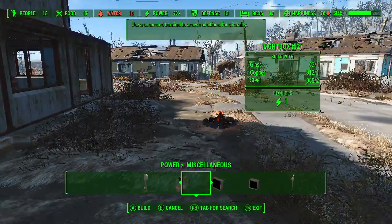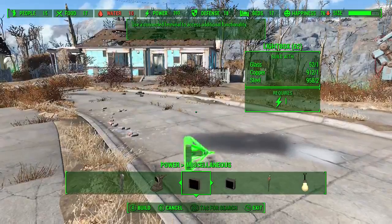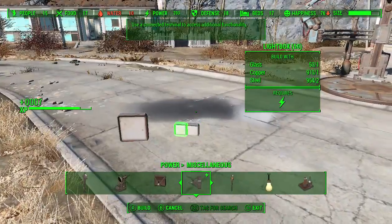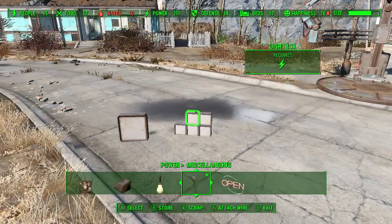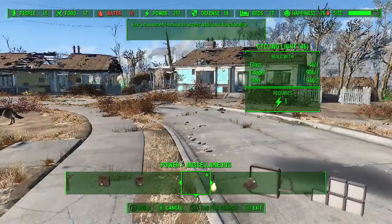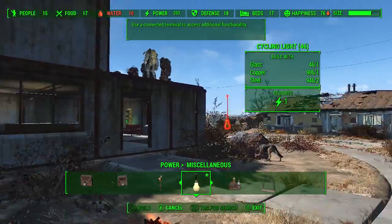Miscellaneous things they've added: we've always already had the light box — it's that big. But now we've got many smaller light boxes, and about four of them is the equivalent to one of the regular boxes. So you can get a little more intricate with your workings. Then we have a cycling light — I guess that's like a Philips Hue bulb.